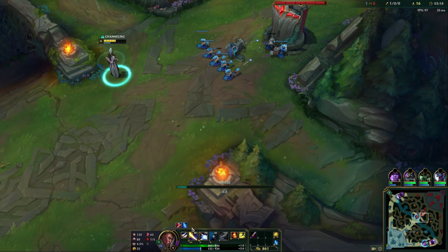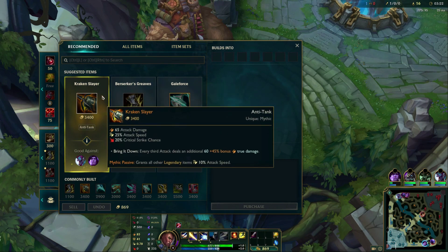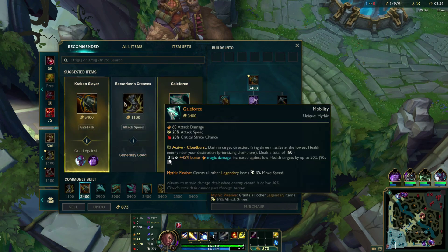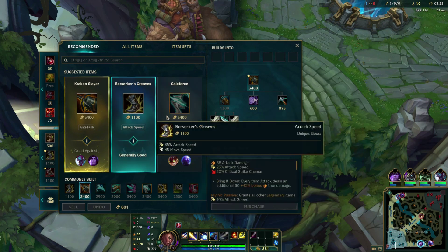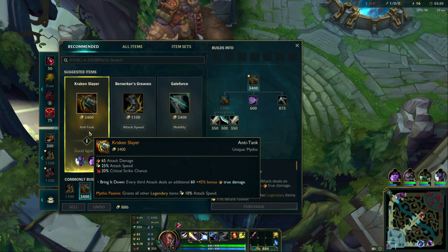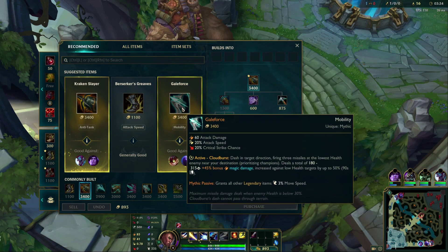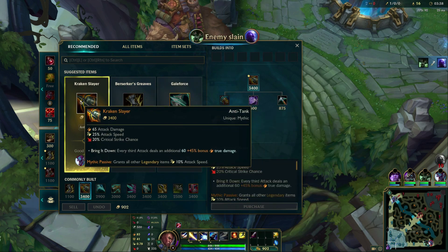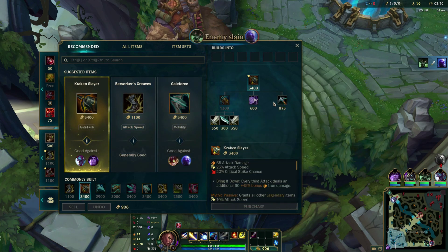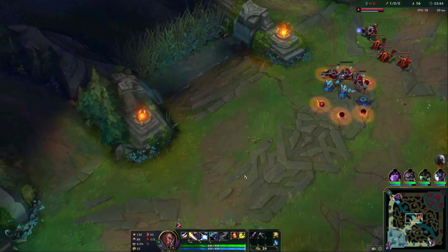We got a kill very quick here in the first couple minutes of the game. It should only snowball from here — you're going to be getting stronger, they'll miss more creeps, and you'll start to deal more damage. There are a bunch of different builds depending on what's meta: the shop is recommending Anti-Tank, you could build Kraken Slayer, or if you want mobility, Gale Force. It's really up to you and the champs you're playing against — take a look at the team comps and what you need.